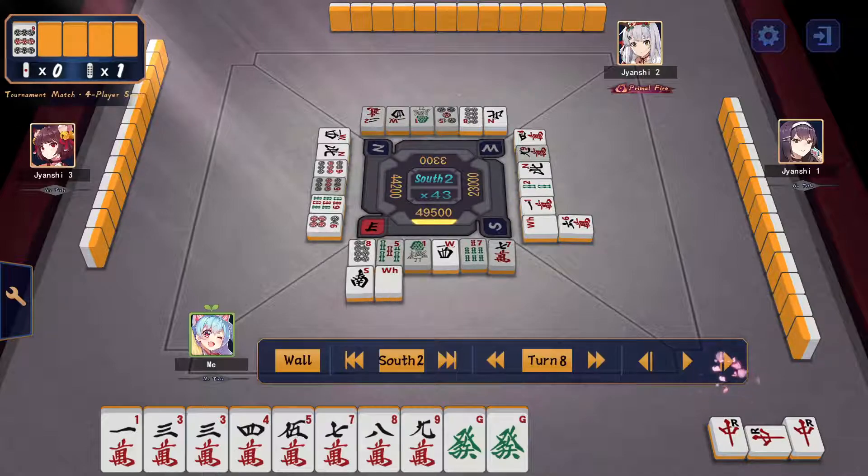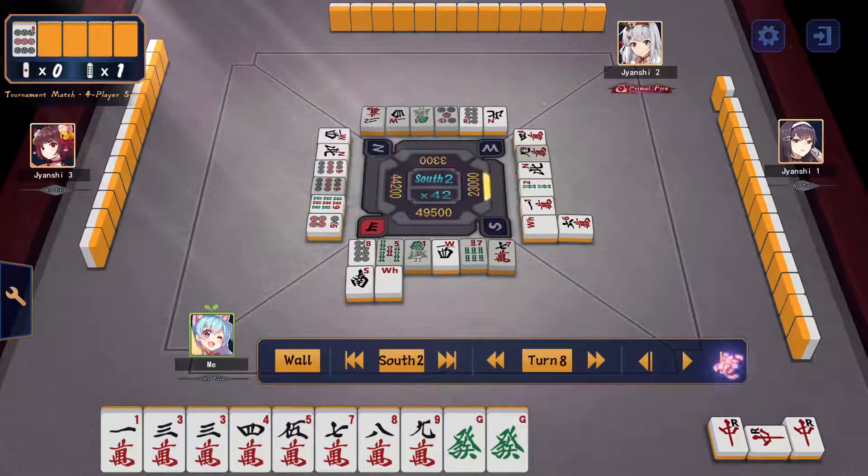I get into tenpai on the 2-man. I don't reach for the shuosangan here because I just want to win my hand — everybody else is pushing too, and if I'm too greedy they'll just win instead. A riichi comes out from my train-man at a very low point.